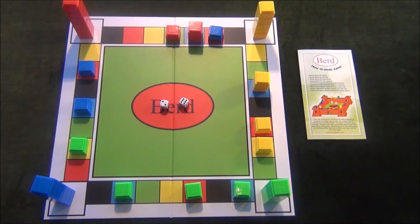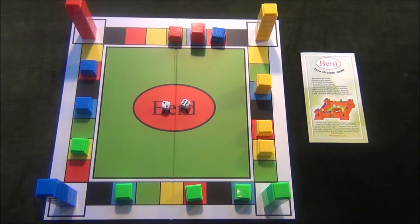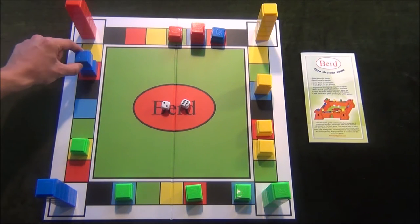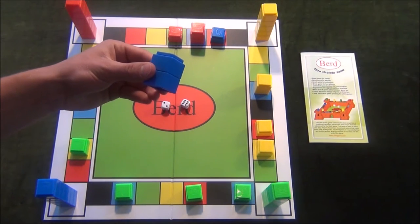Let's look at a game already in progress to see what movement options players have in a real game scenario. First, let's look at how players can create a bird. Remember that a bird is a tower with two or more of the owner's tokens on top. For instance, if you're the blue player and have just rolled a two, you can move this blue token two spaces, landing on another blue token and thus creating a bird.